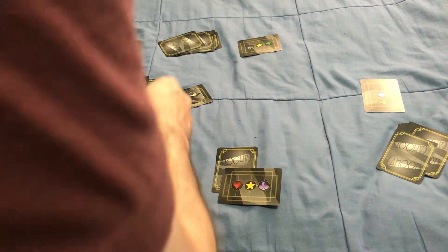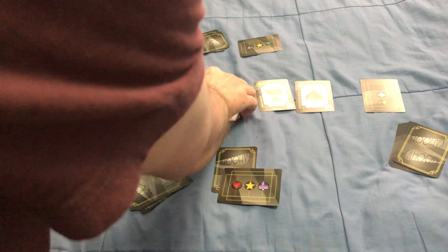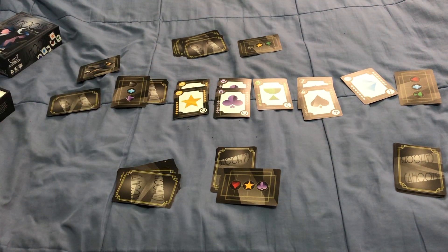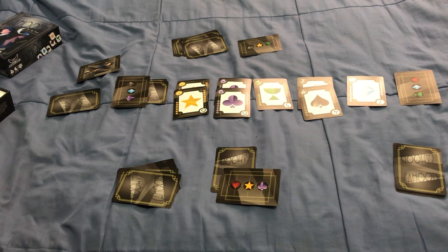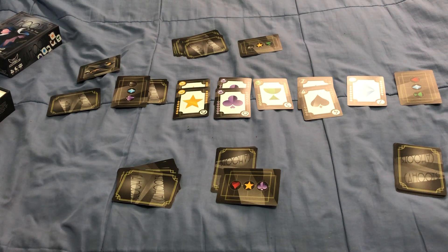Let's see what happens if there's a tie. If two suits are tied — say both have 14 — then you look to see if one player has both of those winning suits on their identity card. If that's the case, that player gets all four points.